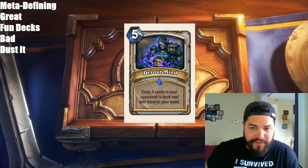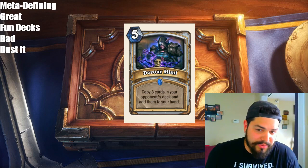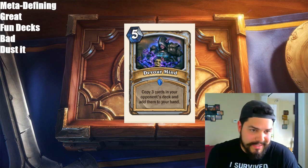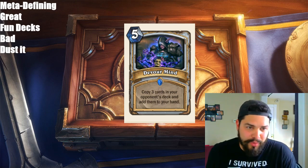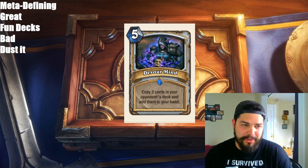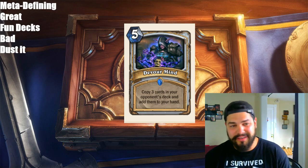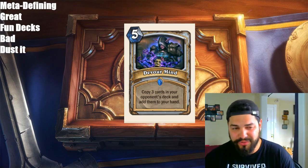Next, we have Devour Mind, a Priest spell for 5 mana: copy 3 cards in your opponent's deck and add them to your hand. It's basically Thoughtsteal for 5 mana plus 1 more card — not really that great. Nobody's really playing Thoughtsteal right now. It's a lot of fun, going to be played in fun decks. But if you're not playing a fun deck, it's just bad — you may as well dust it.